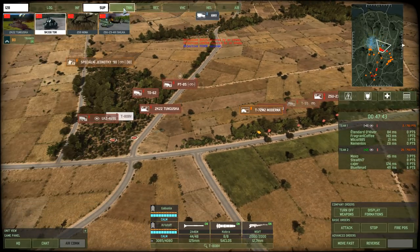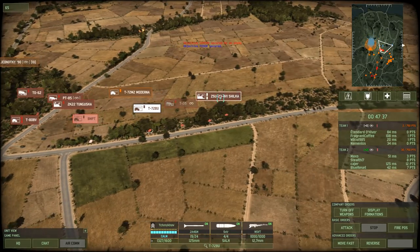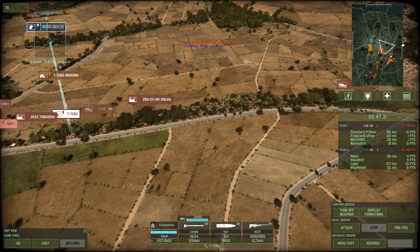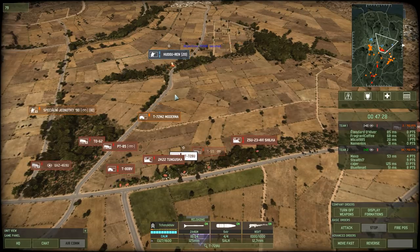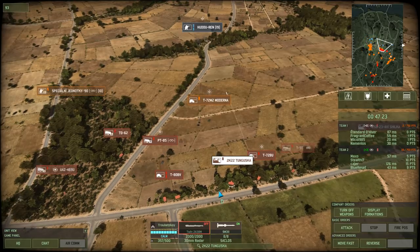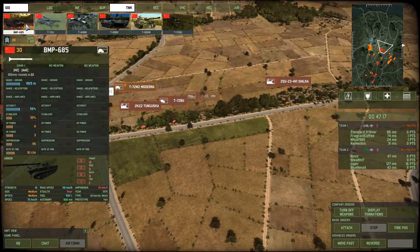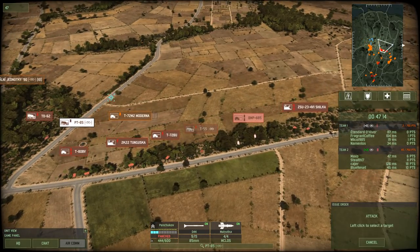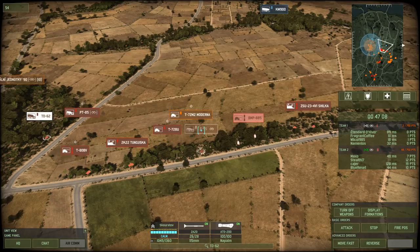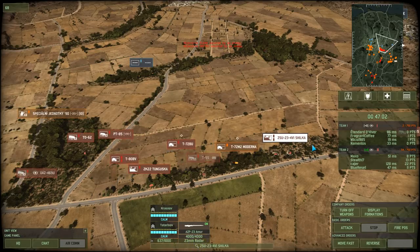Let's bring in a BMP-T. We have now captured the region, so we're leading by a plus two — that's good. Moderna's taking quite a bit of fire. You can see we're all getting spotted by something. As soon as these Hudao Rens are dead, I want to start pushing up. A couple of cheaper support tanks. Transport down. Now we're not being spotted anymore, it seems.